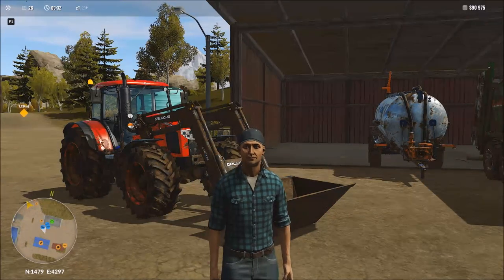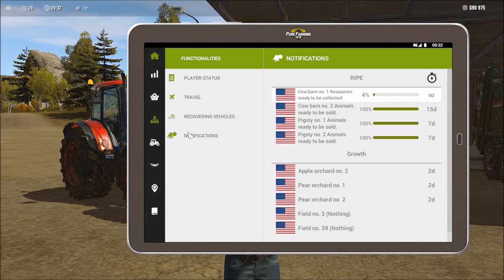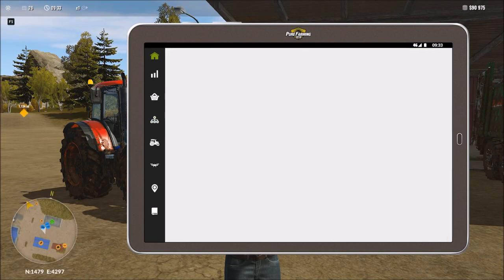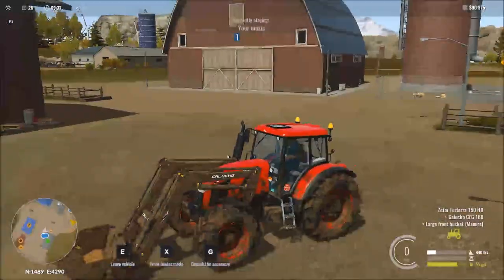Before we get into any more of that discussion, we need to come in and take a look at our notifications. You can see we've got a lot of stuff going on right now. Our orchards are still a couple of days before they're going to be ready for another cycle to be completed. But all of our animals are ready to be dealt with, and that brings us to an interesting development in the cow barn. Let's head over to the cow barn.